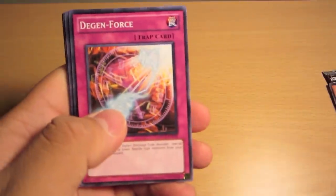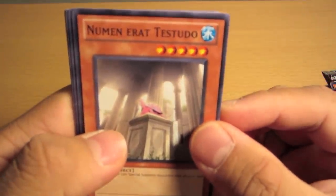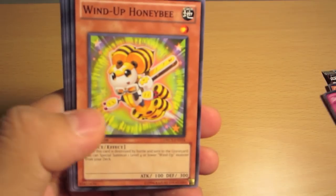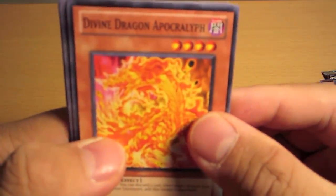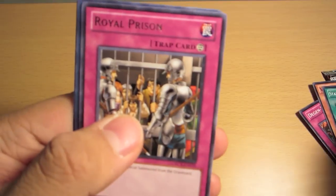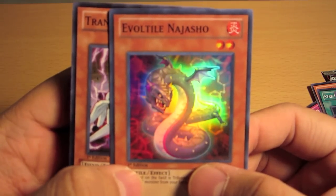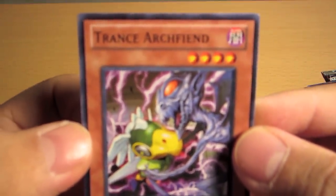So what we have here in pack one: a Photon Crusher, Degen Force trap card, Nomen Erat Testudo, Wind-Up Honeybee, Starlight Starbright, a Divine Dragon Apocalypse, Royal Prison — here's the rare — and a Super Rare Evolt. And what's this — a Trans-Archfiend. Let's move on to the second one.